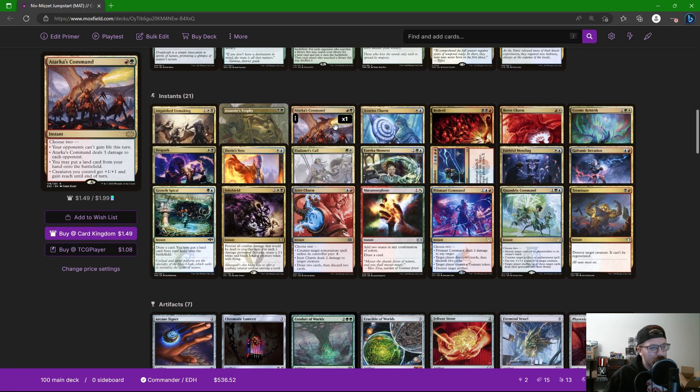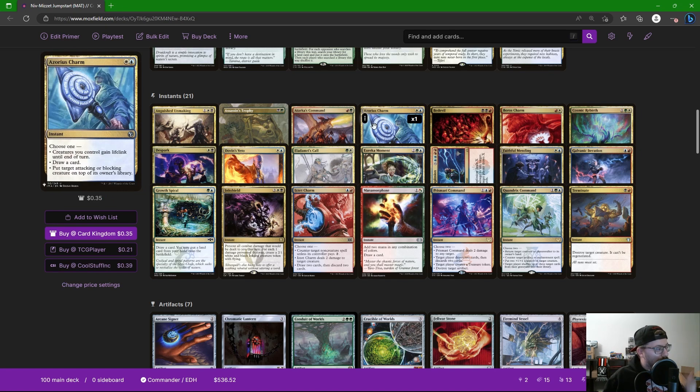I tried to pick two-color spells that either net us a ton of value when cast or give us utility when cast out of our graveyard. The charms and commands are perfect examples. Temur Command: opponents can't gain life, deal three damage to each opponent, put a land from our hand on the battlefield, or creatures we control get +1/+1 and reach — so we can put a land down, or give creatures +1/+1, then do the same thing again from the graveyard. Azorius Charm: lifelink, draw a card, or put an attacking or blocking creature on top of its owner's library — we can use lifelink on the front end then bounce a creature from the graveyard, or do that bounce twice.